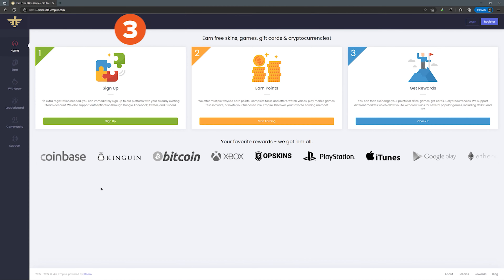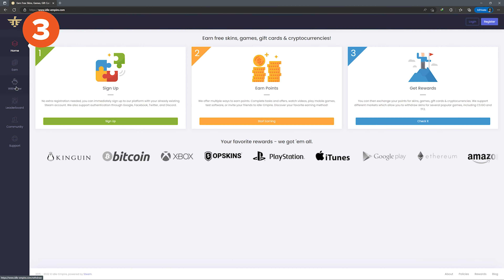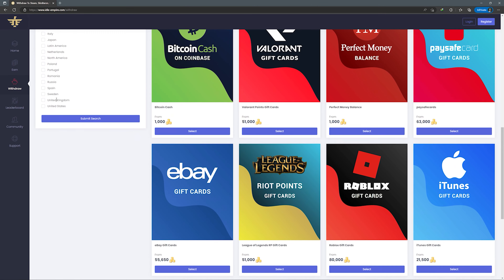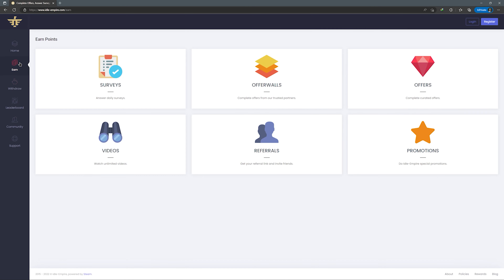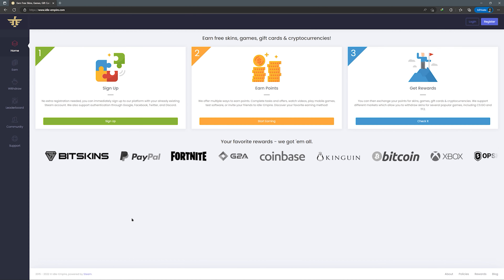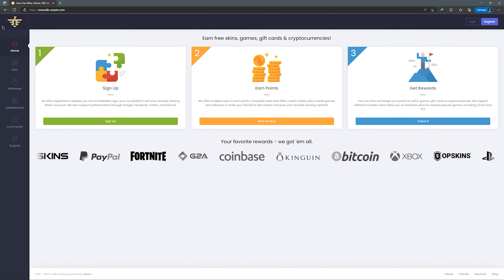Last but not least, the final offer wall we have for you today is Idle Empire. It has a couple of drawbacks compared to FreeCash and Buff.game — such as no mobile support or live chat — but it is still very viable. There are six different ways of earning on Idle Empire: surveys, offer walls, offers, videos, referrals, and promotions. We like to think of Idle Empire as a mix between offer walls and getting coins passively, which can be great for downtime during gaming sessions.